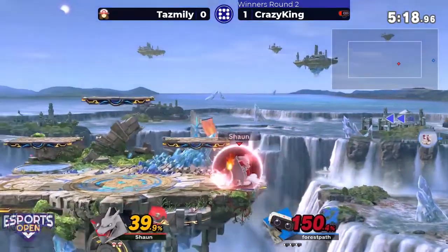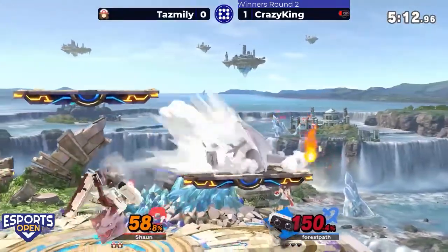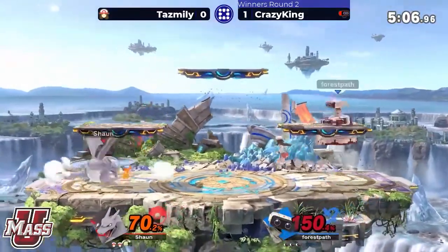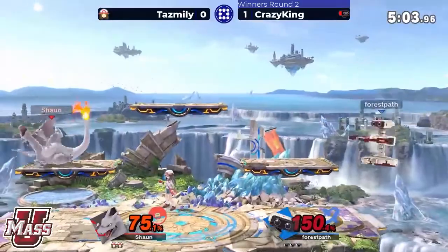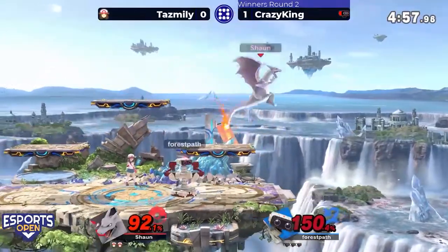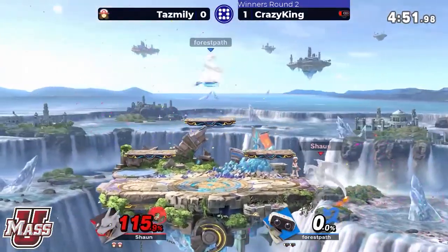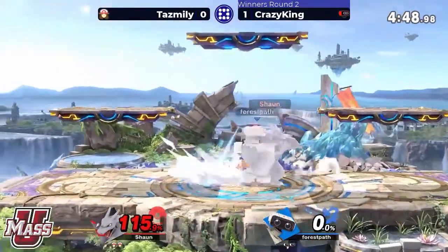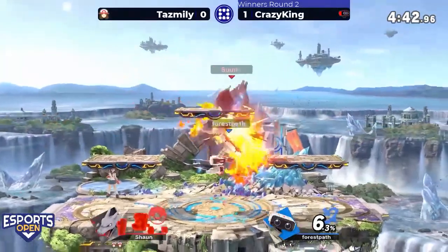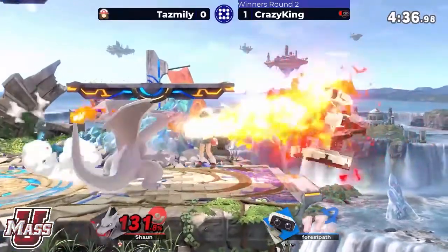Has ROB into the corner, off stage — the laser coming through from long distance. The high recovery aided by the back air, getting Crazy King back into stage position. Almost getting the read on that missed tech and roll to the left. Flare blitz coming through — finally doing it, only after taking 115 damage. Charizard can hang in there though — heavyweight with a good recovery.